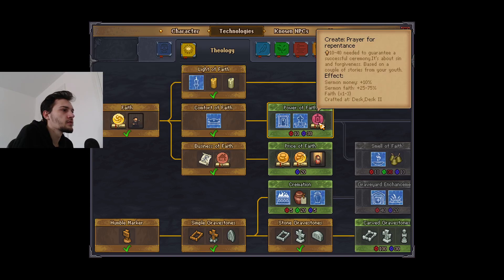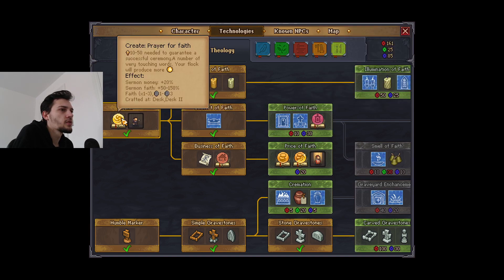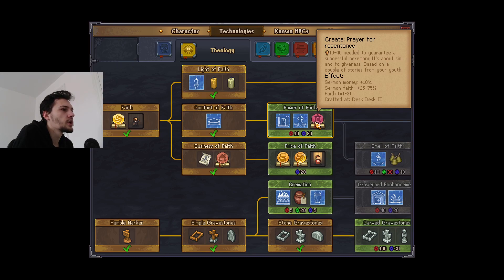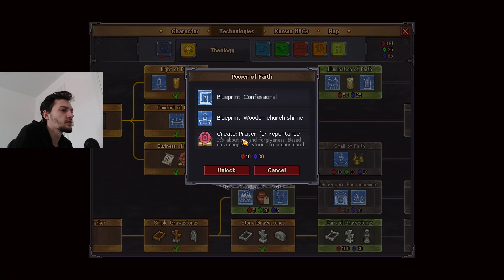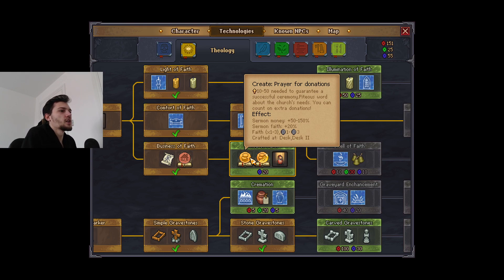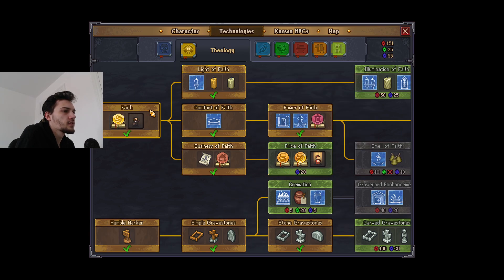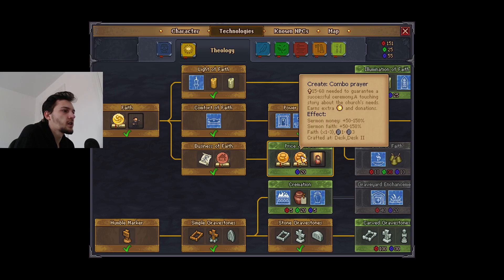This one increases money by 20, this is 10. Ceremony faith 50 to 150 - but this one's better in every situation, isn't it? Remember, your flock will reduce more faith. I have no idea why anyone would ever go for this one. I'll get it anyway though because I wouldn't mind crafting a confessional - I think maybe it increases my church. We need two more here, and donations - I think this is just a lot more money.